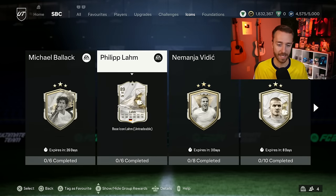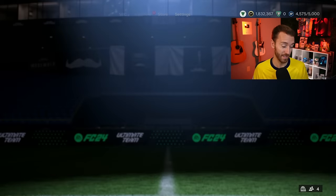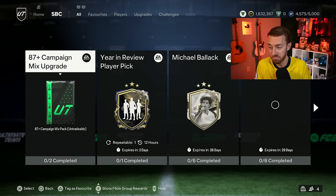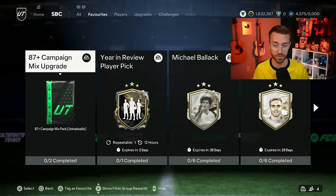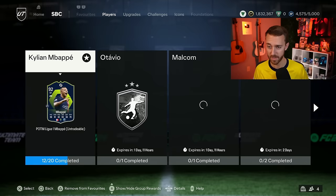If Lahm is a player you'd like to add to your team, it's a good card to do. Also, he links to Ballack — two German icons recently dropped. Good links for the rest of your squad. That's a pretty good set of SBCs, and Lahm is pretty cheap. I'm a fan of that one. Cheap, versatile. A lot of people would like to use him even as a super sub. He's very, very good in-game.